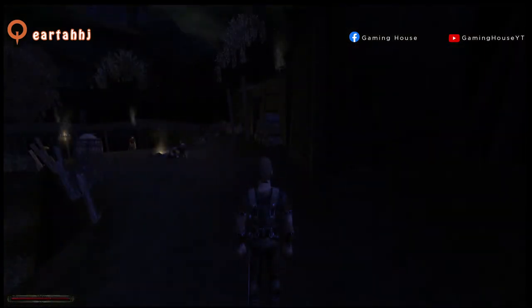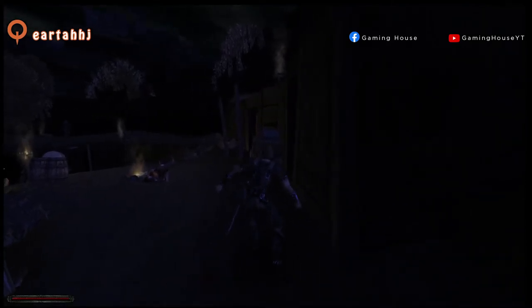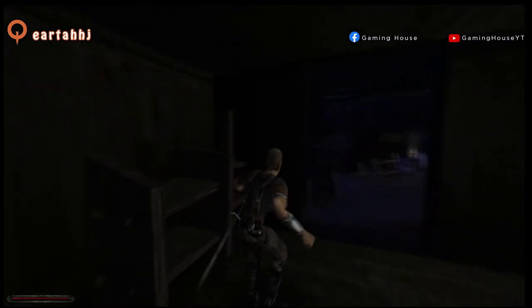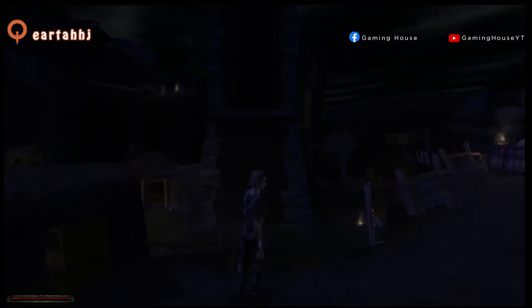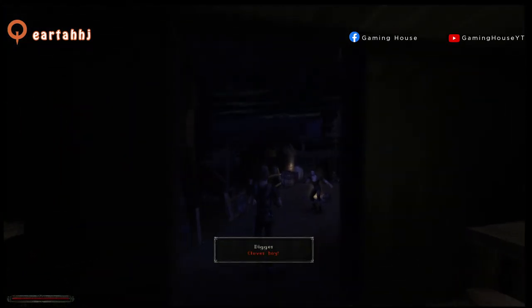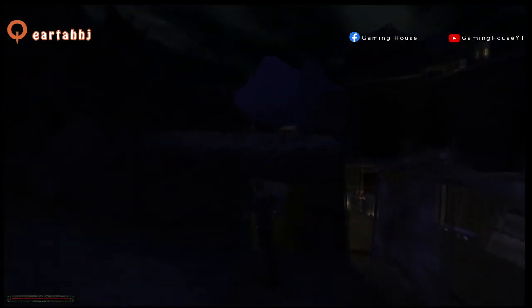So when you learn how to sneak, let's say you want to get in this house on the right. You press the A key or whatever key you have. You get inside and you can do whatever you want. If I didn't sneak, he would probably tell me to get out. Someone saw me — so that's why sneaking can be useful.